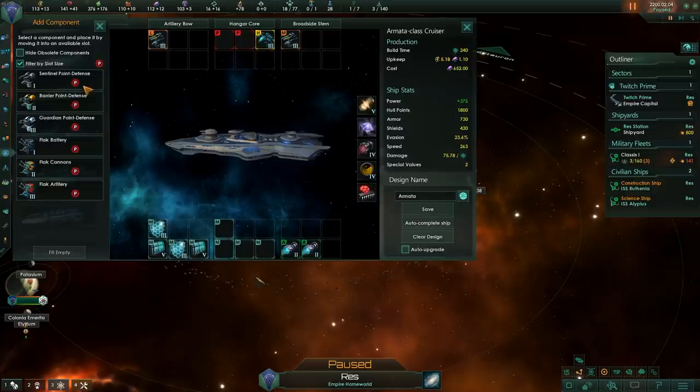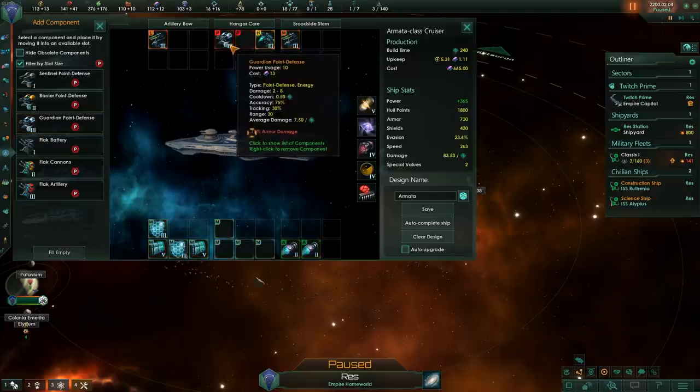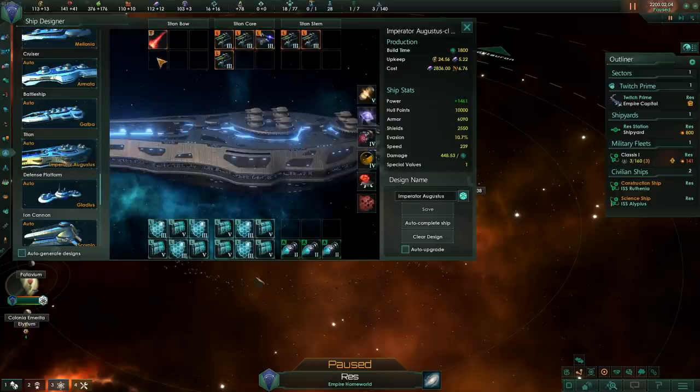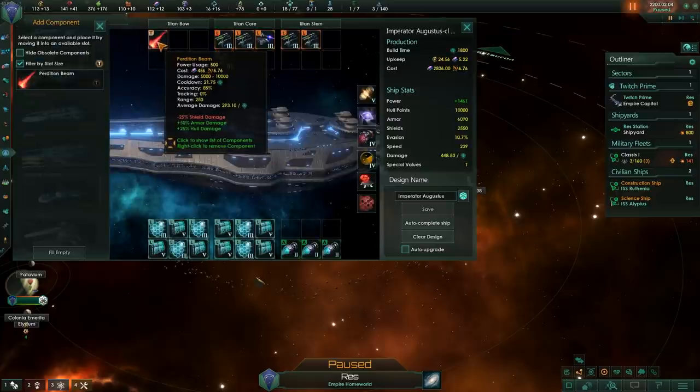Lastly, there are point defense weapons. Point defense is good against incoming missiles, while flak guns are better against incoming Strike Crafts as they have better tracking. There are also giant Titanic weapons, which are DLC-locked if I understand correctly. You can't really change these weapons, but they do a ton of damage and will form a major part of your alpha strike around mid to late game.